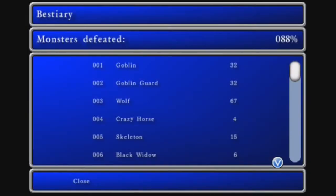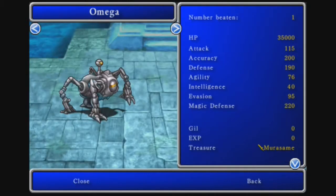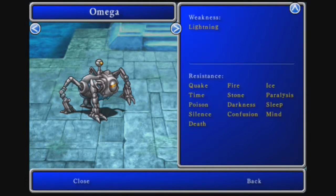Let's take a look at the bestiary for Omega. 35,000 HP. Look at that defense — 190, that's a lot. Attack 115, Accuracy 200, Defense 190, Agility 76, Intelligence 40, Evasion 95. Magic defense is even harder than physical defense — 220. Wow. Weakness is lightning, although seriously, don't use magic on this guy.